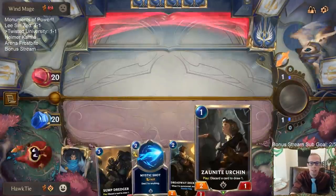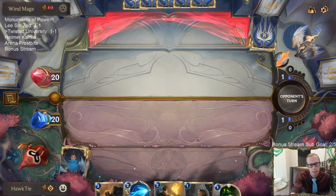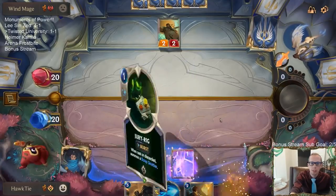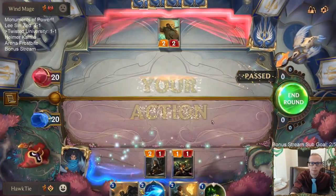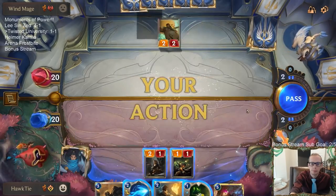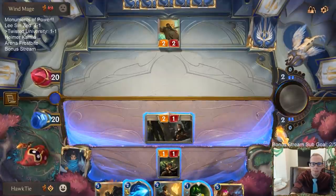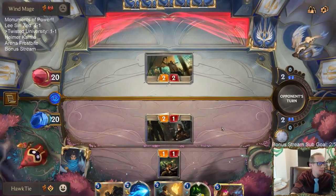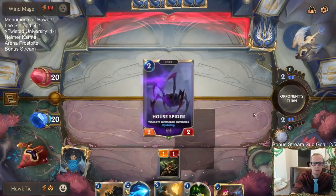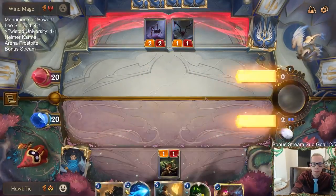I like all these cards. I don't know if I'd really want to discard any of these to the Urchin. We have a draw step to see if there is something we want to discard. This kind of feels like a Make It Rain, doesn't it? Hey, Dark Dragoon! I love that trade. I'm going to wait. I'm playing the Deckhand.